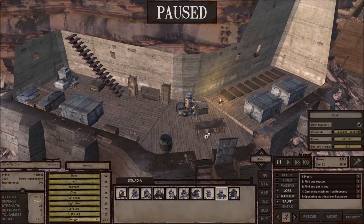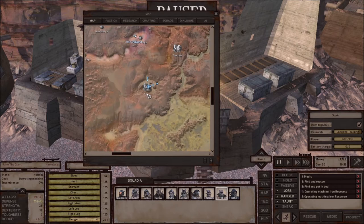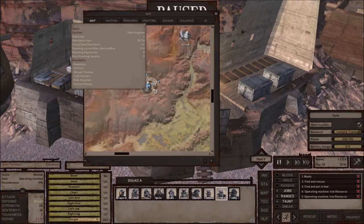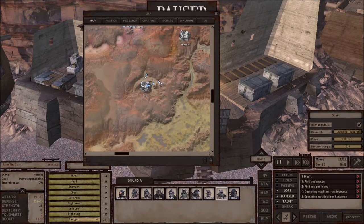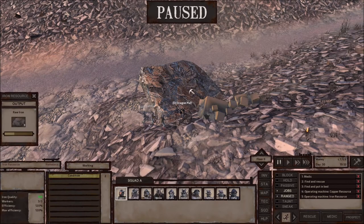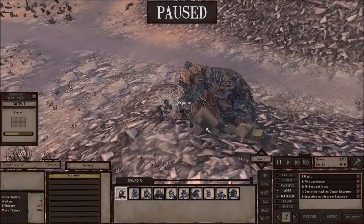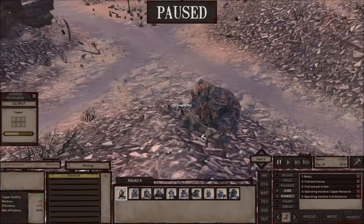Hi guys, so this is how I make my money as a starting new player. The first thing you want to do, if you can, I went to Squint, because there you have places where you can mine. So you have these two over here, the iron ore, and you got the copper resources over here. So they're just together — super good.